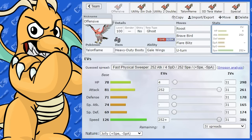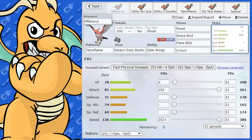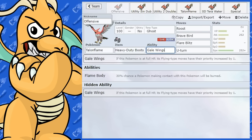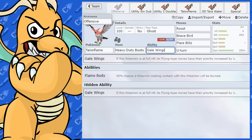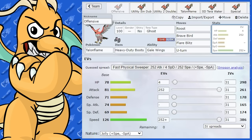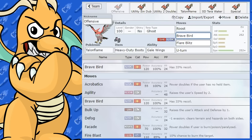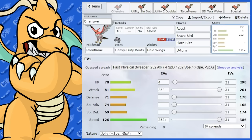Talonflame has a great speed stat, which is excellent. The issue with its attacks is it has to rely on moves like Brave Bird and Flare Blitz, which do recoil damage, and that instantly removes your Gale Wings advantage. So a lot of the time there'll be Roost on the set to recover health and retain the ability. It's still very fast, so even if you lose some health you can generally still go first.